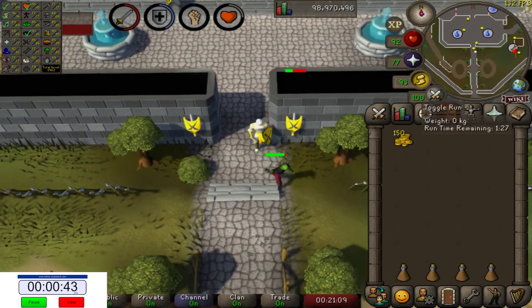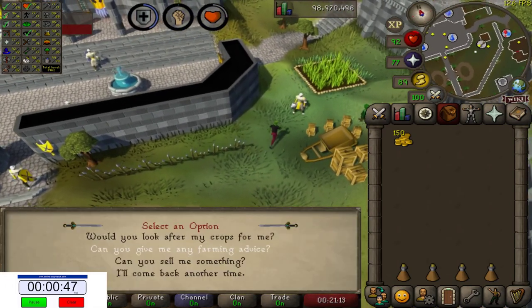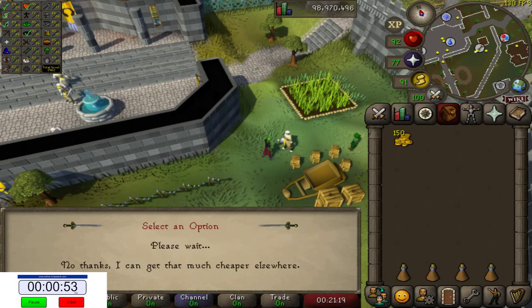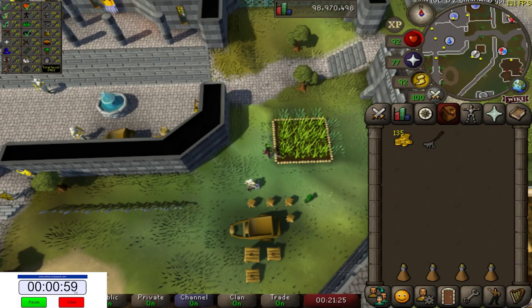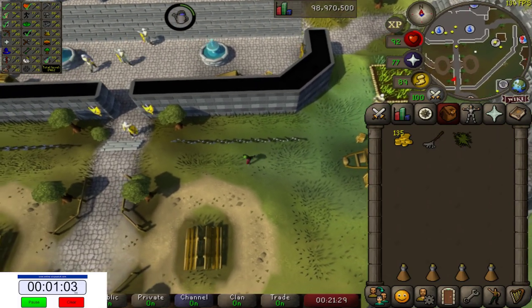We're going to talk to their lookalike, Treznor. I like him — he's chosen the life of farming rather than a life of violence. Good on him. We'll take your rake for 15 GP. Thank you. And we'll rake this tree patch for some farming XP. Perfect. Let's run south now.